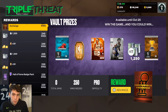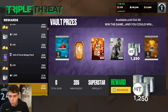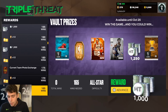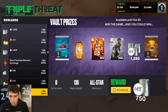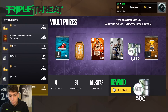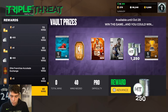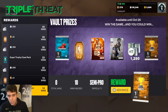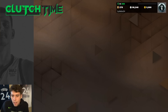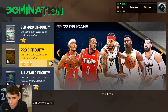If you work your way all the way to about 240 wins in Triple Threat Offline, which is an offline mode where you really don't have to sweat, you can make a decent amount of tokens. But I don't think Triple Threat Offline is the best method. If you grind it you can get yourself about 250 tokens. Clutch Time Offline has stages where you get a bunch of tokens, but I don't think that's necessarily worth it either.